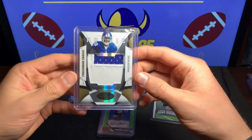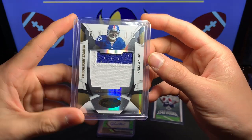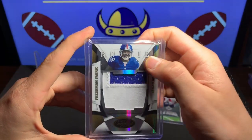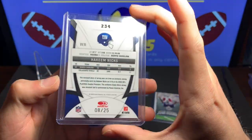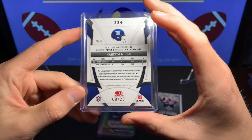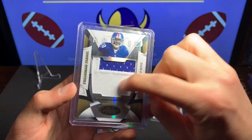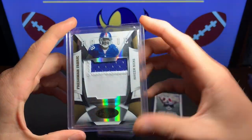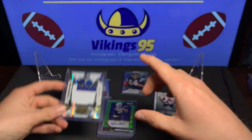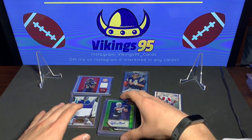Now we got a Freshman Fabrics — look at that patch! We got a 2009 Certified Hakeem Nicks. I remember watching him, it was a lot of fun. It's a rookie too, numbered 8 of 25. That's sweet — Hakeem Nicks 8 of 25, beautiful looking patch and a rookie card. Any Giants fans, look at that!